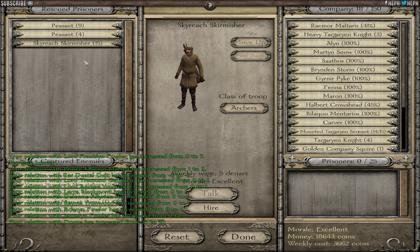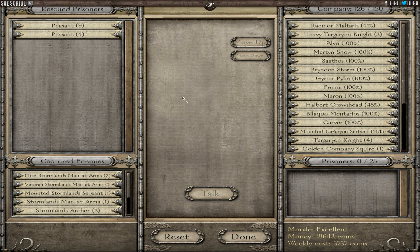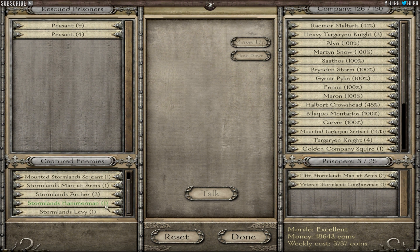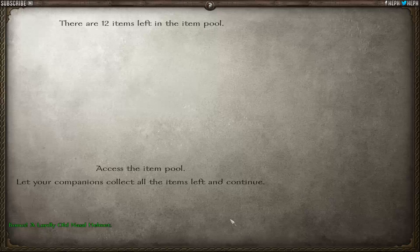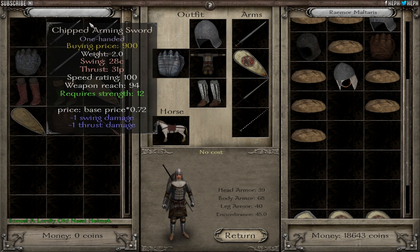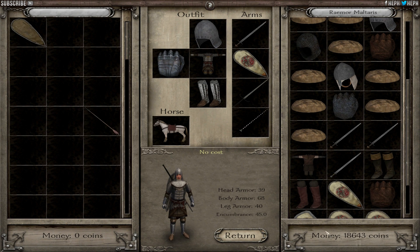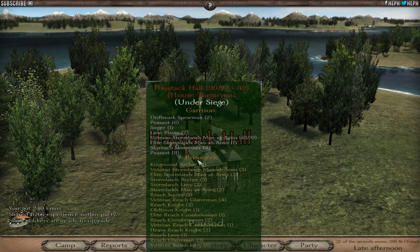Skyreach skirmishes - what is Skyreach? I've been hearing some stuff about this. I'm going to hire them, because why not? I can also hold 150 men now, which is really sweet. We've got a bunch more people we can capture. We've got an old lordy helmet, so that's pretty bad - a companion could use it. Pretty poor loot, not gonna lie. But it'll make great money. So we defended Haystack Hall quite easily.